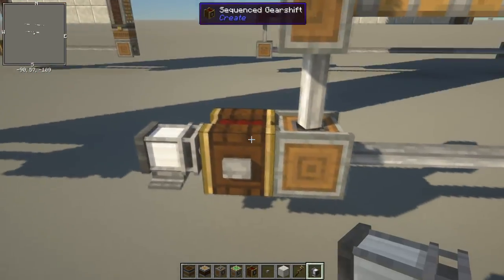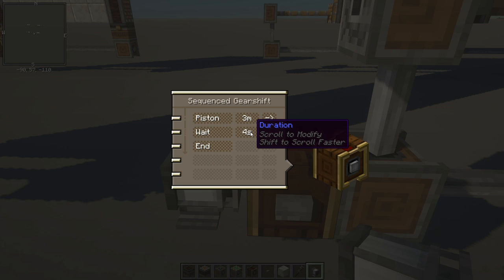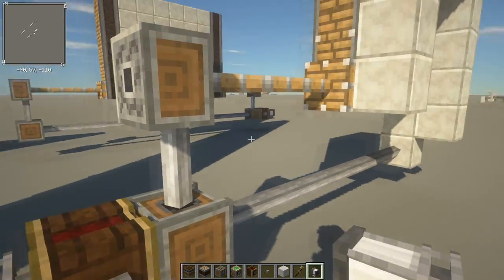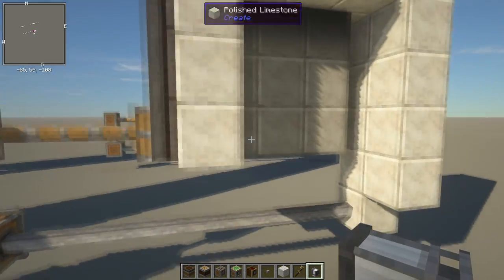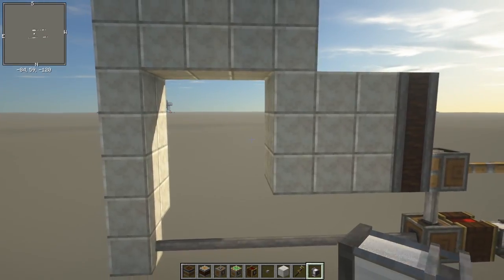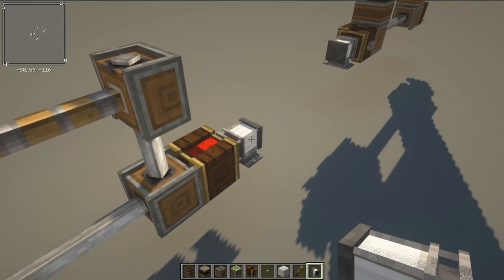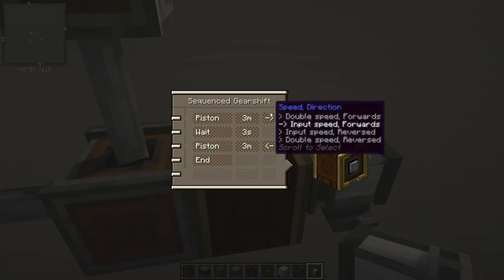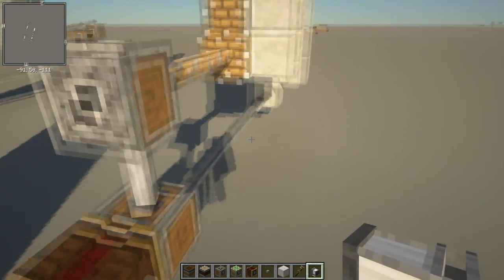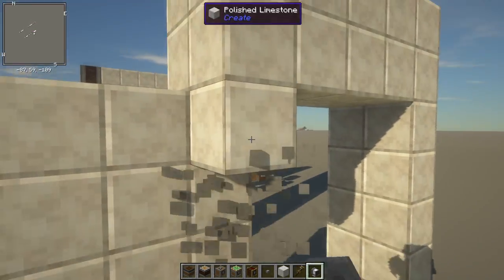So with a single door: we want it to start closed, open three meters, wait three seconds, then return three meters back closed. Let's push our secret button - it slides open, waits a few seconds, then slides back closed. We can also speed that up the same way - by speeding up your power generation or double-arrowing the sequence gear shift. I think I like it a bit faster.